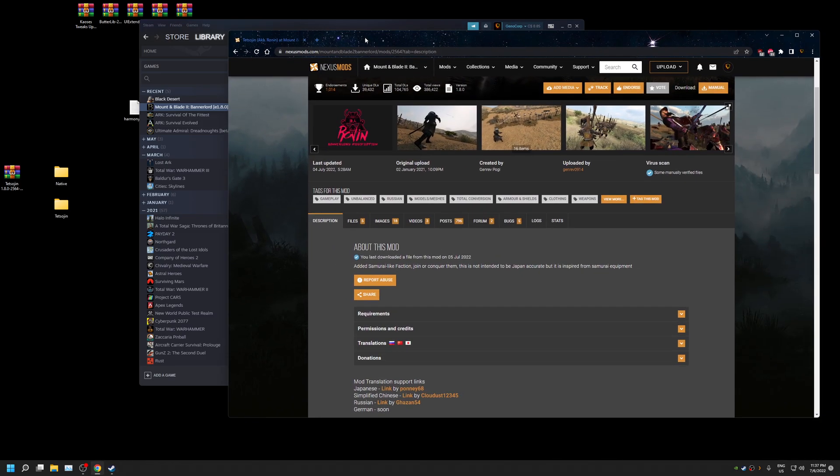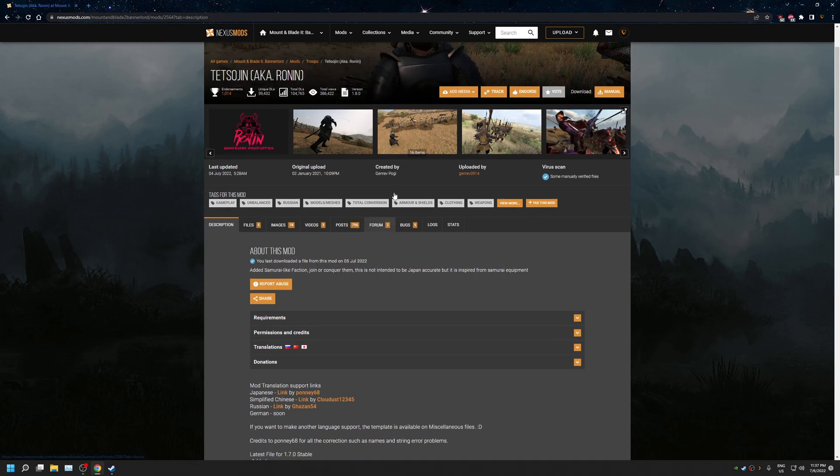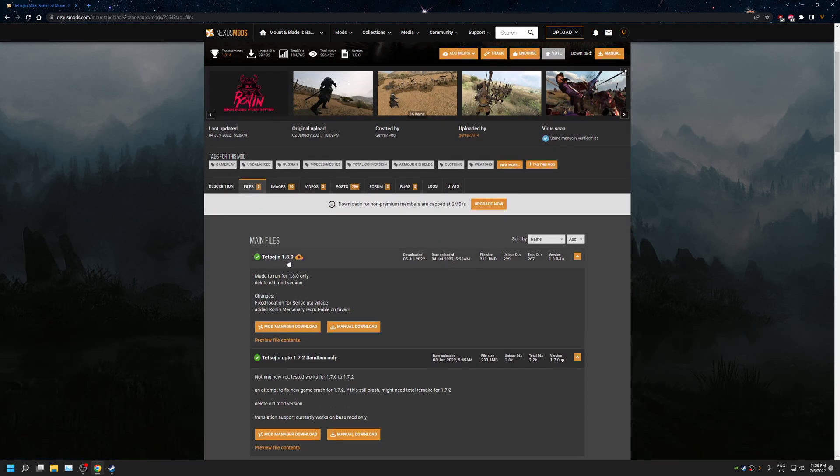On Nexus Mods, search for Tetsujin — just type in Tetsujin or Ronin by GenRev 0914, also known as GenRev Poggy. It is for 1.8.0. Click on Files, then click Manual Download. You can also use Mod Manager download, but I always recommend using manual download.